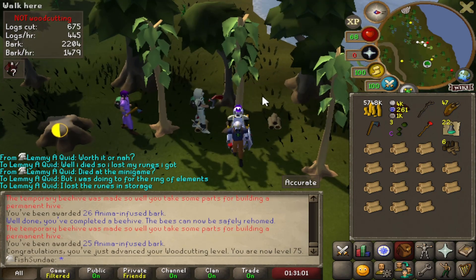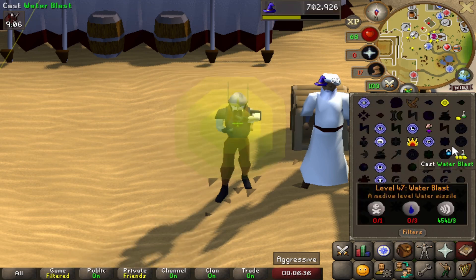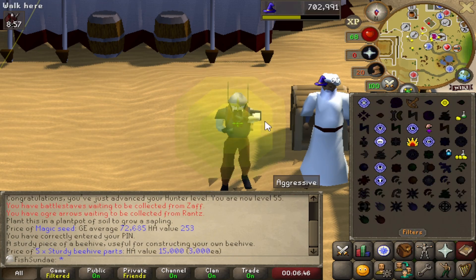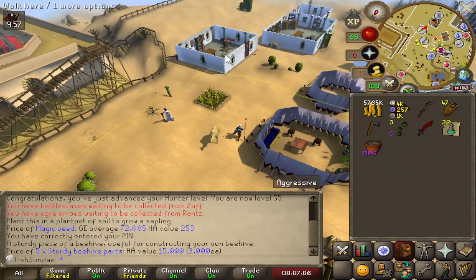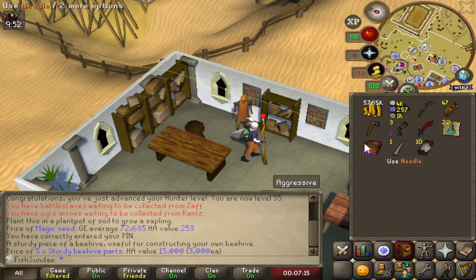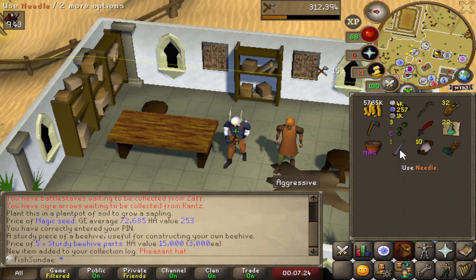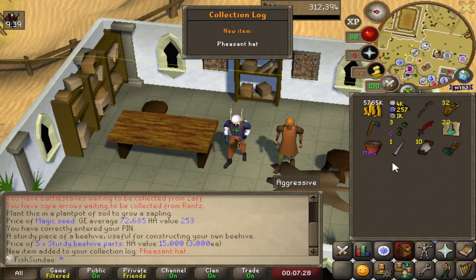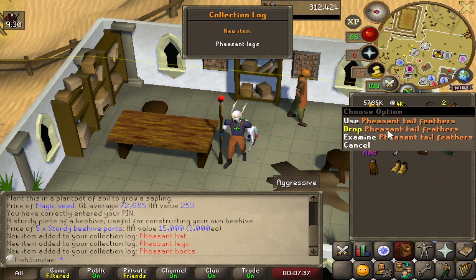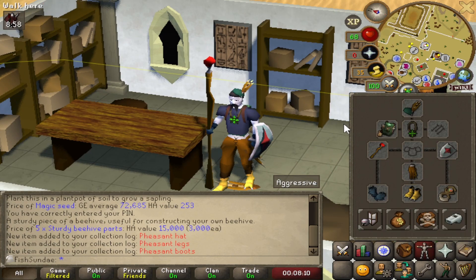Let's see what we get from the hard clue casket. There it is — 75 Woodcutting! We can now cut magic logs. From the woodcutting grind I got some beehive parts that you can high-alch for 3,000 each, which is really nice. We also got some pheasant tail feathers which you can make into an outfit — it's more fashionscape but I can make it. I think it's 15 feathers per piece. We'll make the headgear, the pants, and the boots, and then drop the rest since I won't be doing woodcutting for a while.